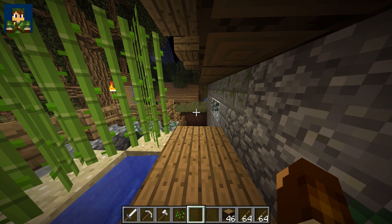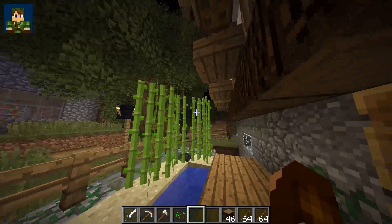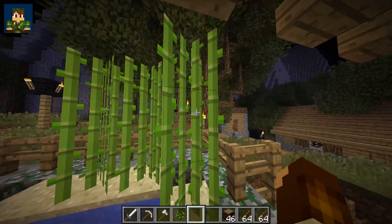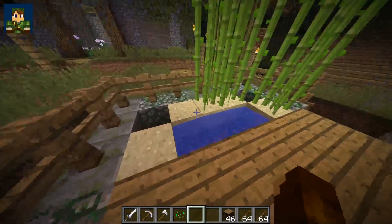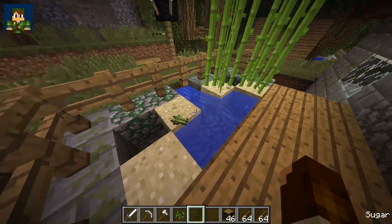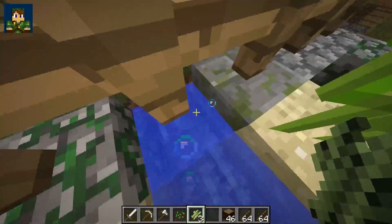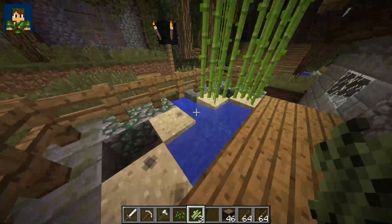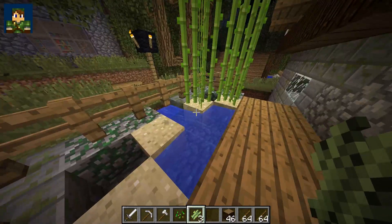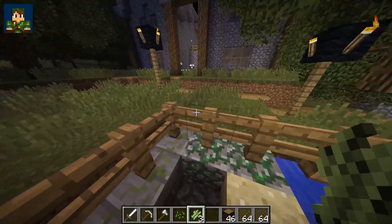Another thing we're getting asked is how do you get sugar cane. If you haven't leveled up your skills and you punch sugar cane, you can't actually obtain it. But what's interesting is you can knock out the sand from below the sugar cane — when you do that, the sugar cane falls on the floor and you can just pick it up normally. That's a really cool trick you can use if you see sugar cane growing.